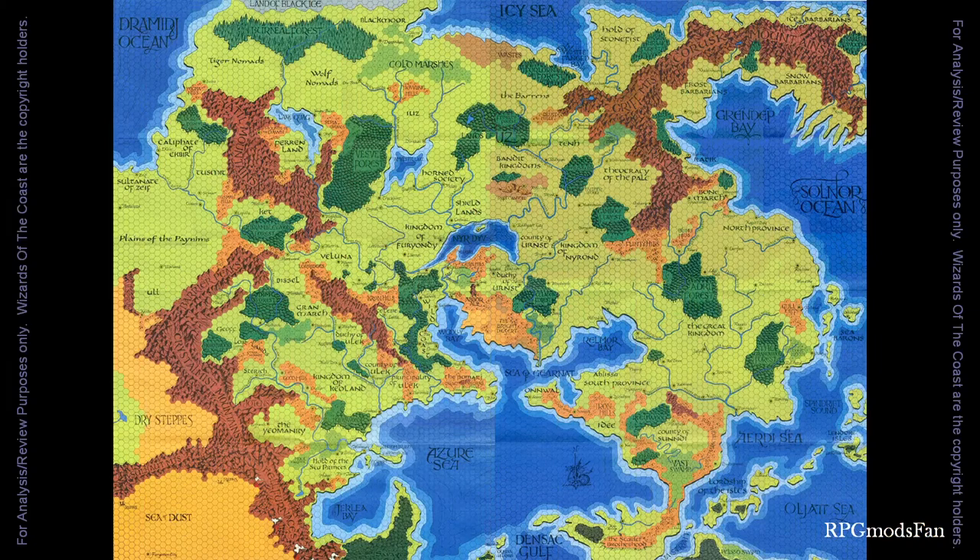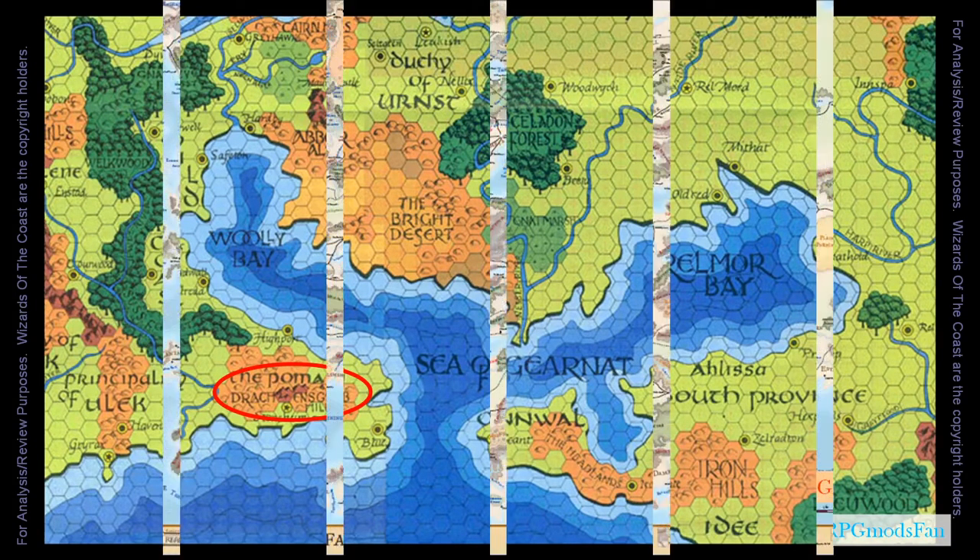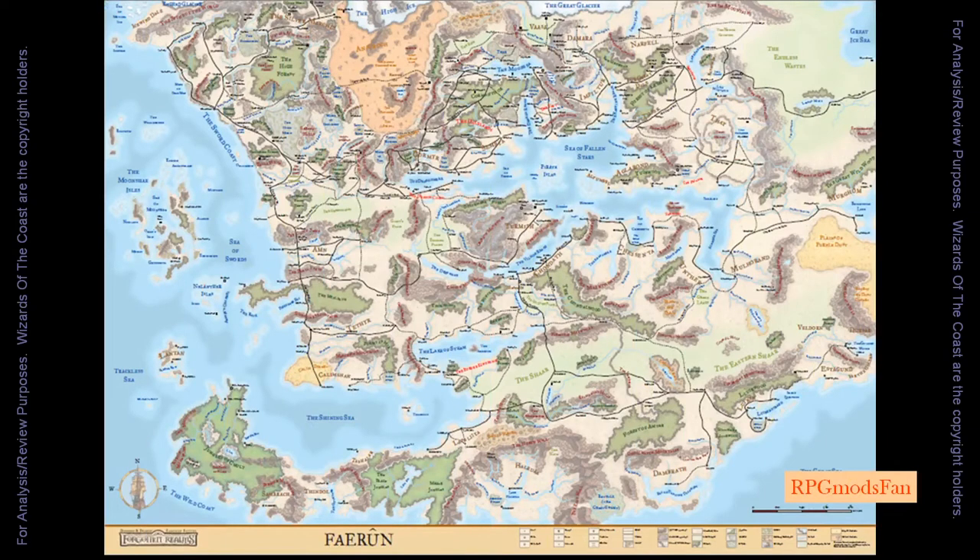This adventure takes place in the fantasy world of Greyhawk, within the orcish kingdom of Pomarj, outside the nefarious city of Highport where the previous module A1 Slave Pits of the Undercity took place. For this module, the adventure takes place in the Drakhensgrab Hills, which are located south of Highport City. Some modifications are needed by the Dungeon Master if they plan on running this module in the Forgotten Realms.